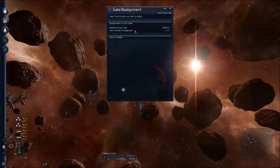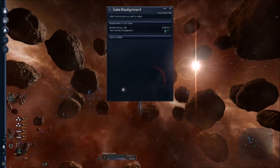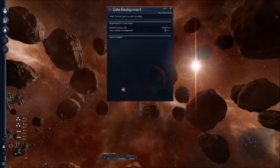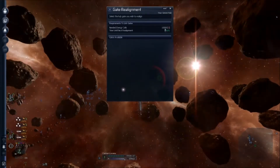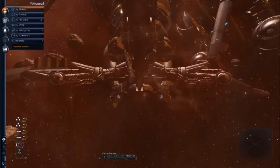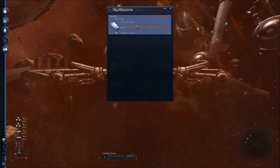It's the gate realignment thing, so I need 10,000 energy cells which I'll be able to find later. As you can see, I just did another drop-off of microchips at the Xenon Hub. I only have 24 left.